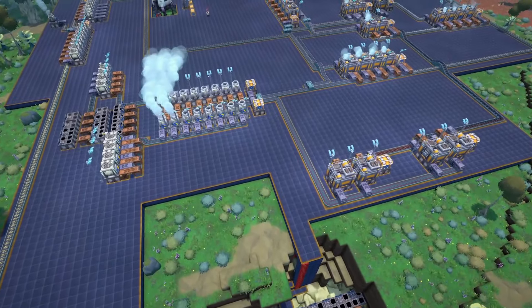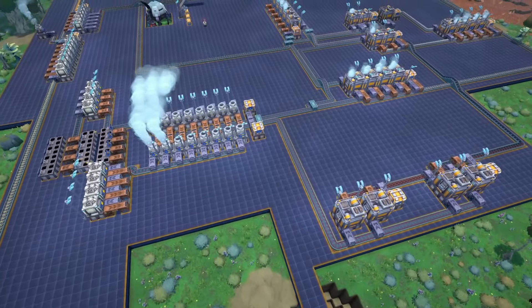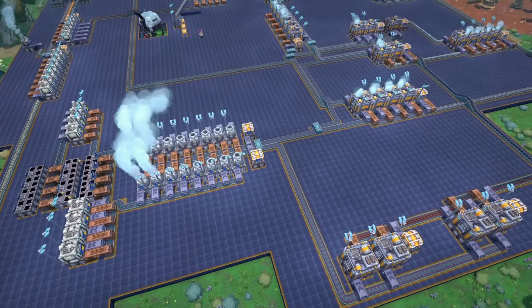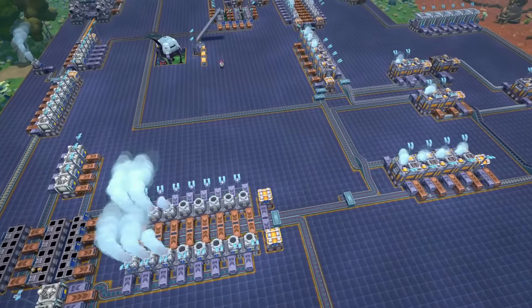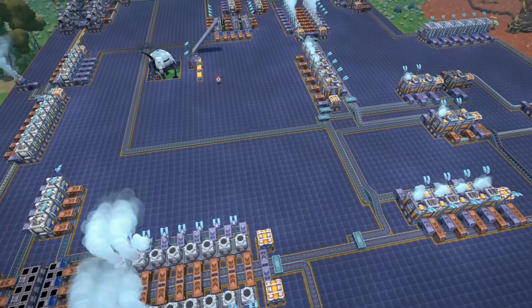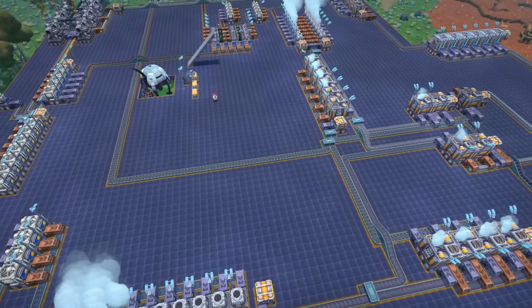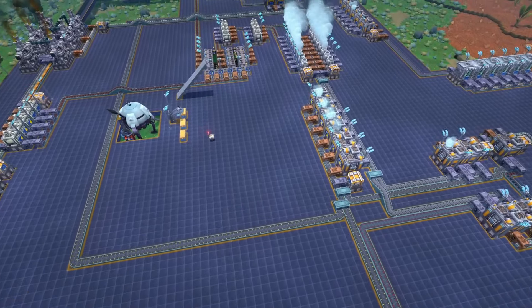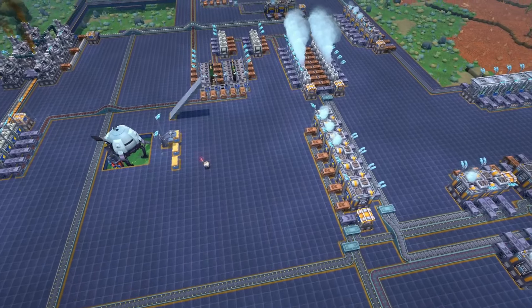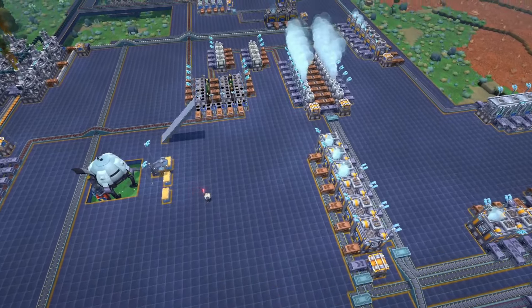Today we're going to expand into a lot of new technologies that we have now unlocked. Since last time, we unlocked Green Science, which opens up pretty much half of the technology tree. This is going to be one of those episodes that's probably going to turn out to be like 20 minutes, even though it's like three or four hours of work to do all of that.